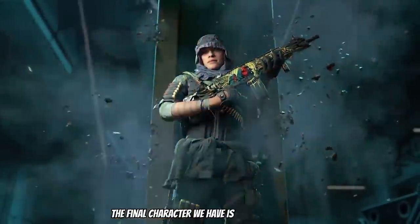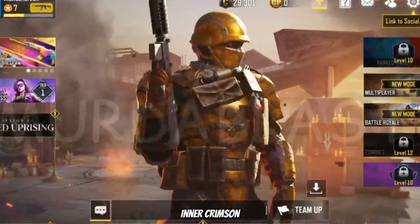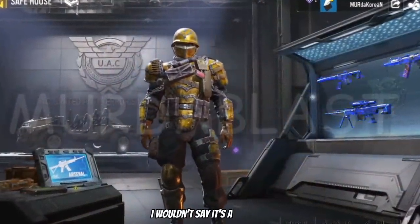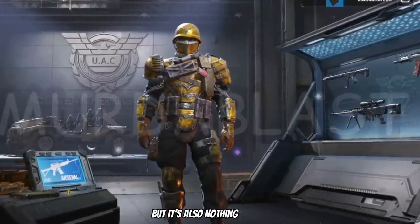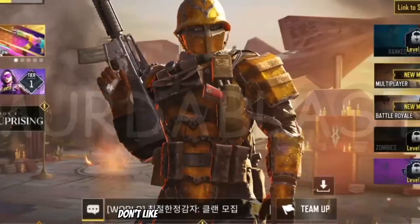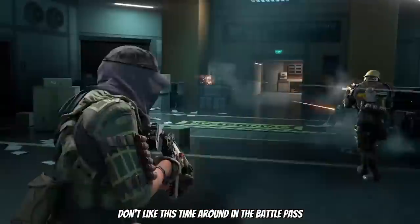The final character is American Bulldog Inner Crimson — it's essentially a reskin in yellow gold. I wouldn't say it's a bad skin but it's nothing special. This is the only character I actually don't like this time around in the battle pass.